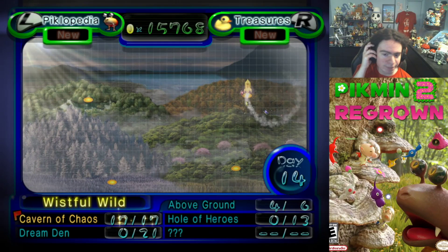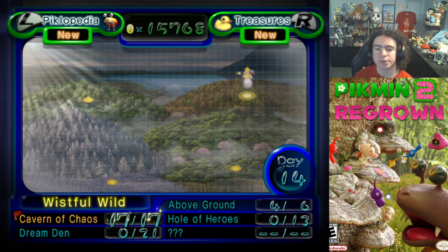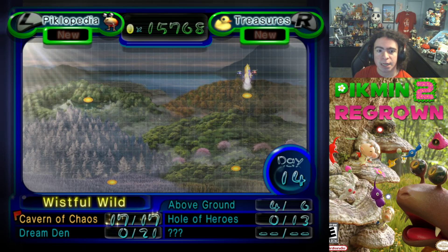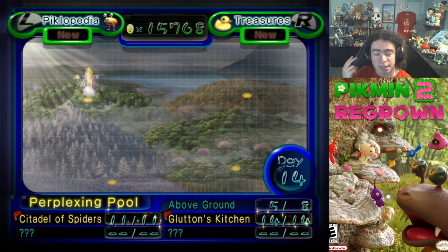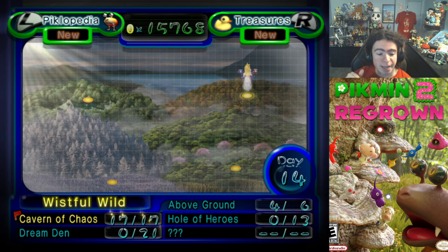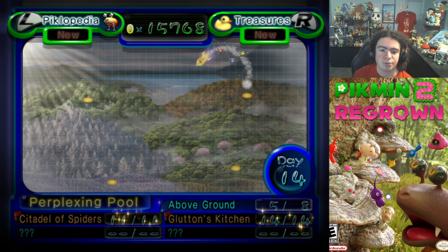Previously, we completed The Depth, explored more of Perplexing Pool, and got to see some new stuff in Wistful Wild. I'd hopefully like to beat the rest of the game today. We have the two caves of Perplexing Pool, then Hole of Heroes, the Custom Cave, and Dream Den. Maybe I won't beat the game today — we'll see.